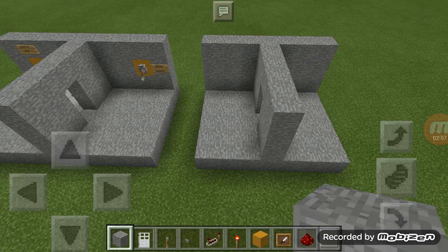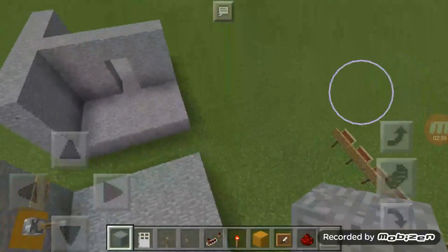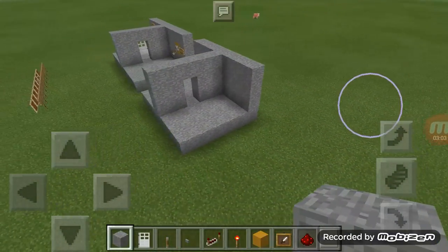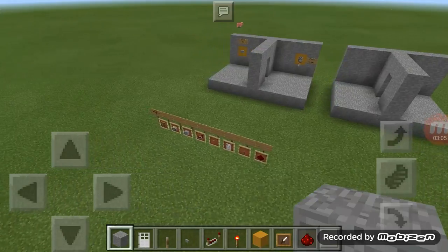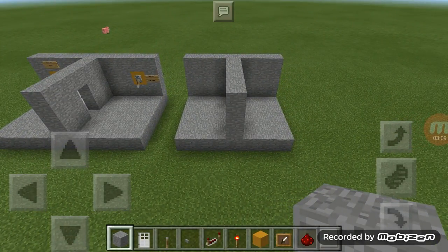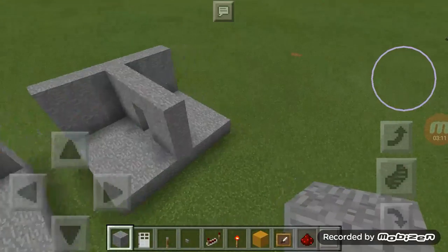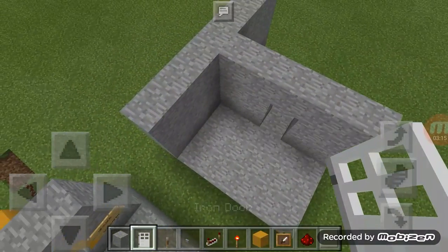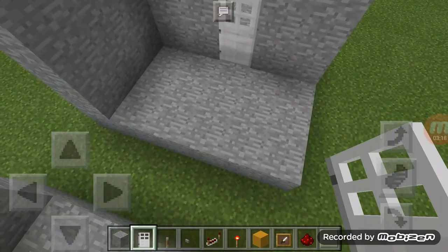Okay guys, you should now have the building like this. You should have a building like this, okay? And now you need to put an iron door in there.